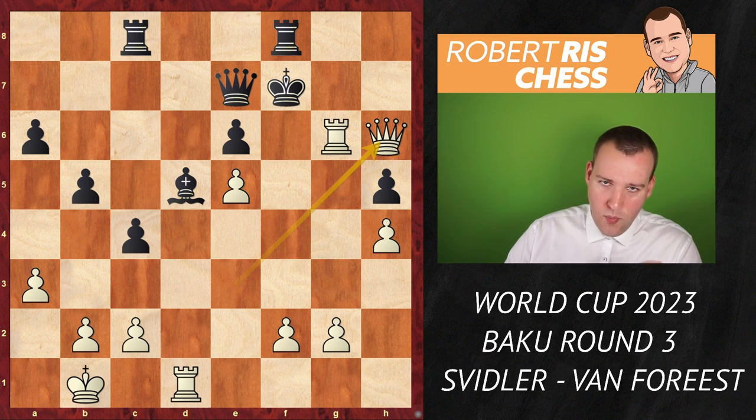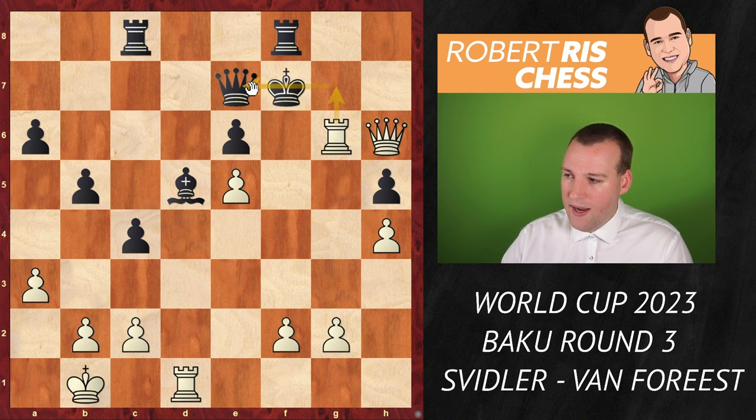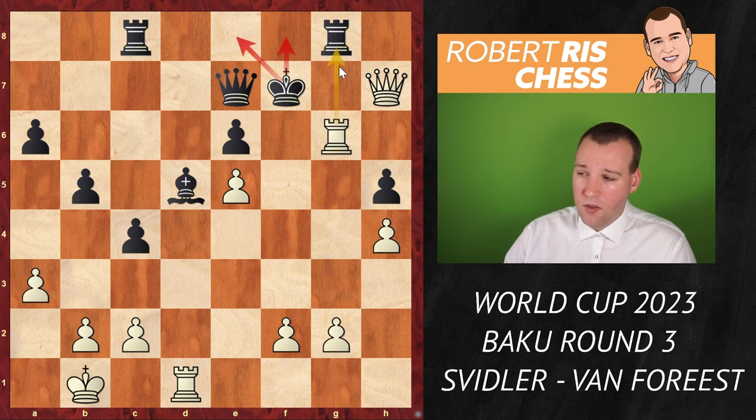King h8 was played, but we should check king f7 as well. In that case the queen comes to h6, setting up the threat of rook g7 and winning the queen. If black plays rook g8 to cover that square and offer the exchange of rooks, there is queen h7, and after the king goes to the back rank you can just take the rook — it's either mate or just game over.